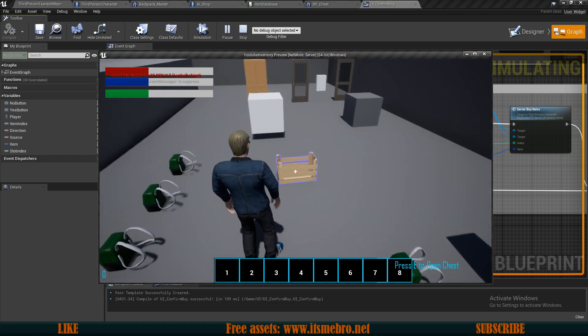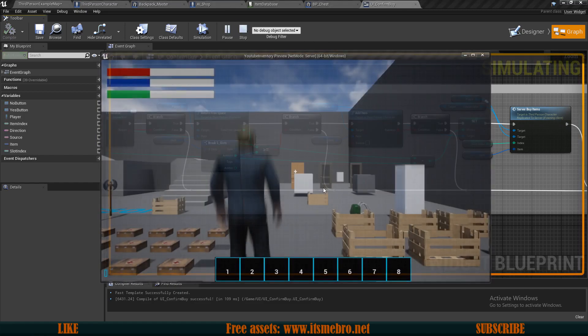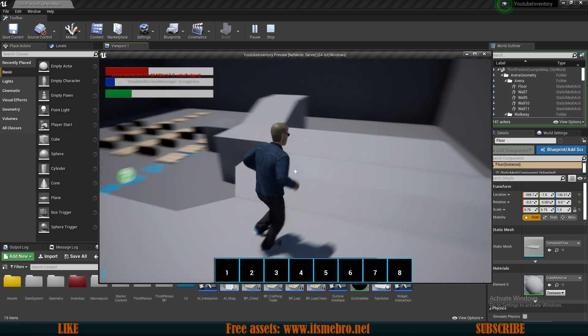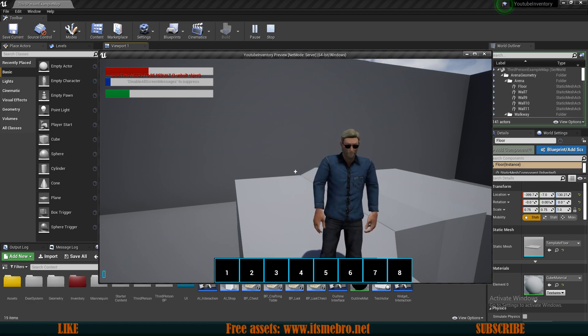Let's give this a go. Let's walk up to our chest and try to move across 23 items - as you can see it's not allowing us. We have 15 free slots, so we could have up to 15. If we move 14, you can see five, five, and four - that is exactly what we should have. If you find any more issues or bugs, let me know in the comments or join my Discord. Thanks for watching and I'll see you in the next one.